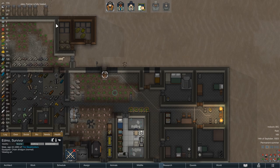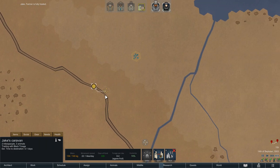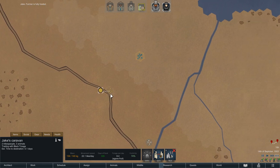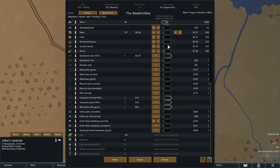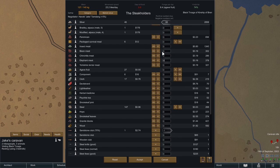Good news on the caravan front: Jake has made a full recovery and our two colonists are also about to reach their first stop, the Black Trosca tribe. We can sell a few more things here, enough to buy some more meat. As long as we are not raising our own meat animals, this ensures that our dogs have something to eat.